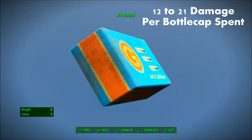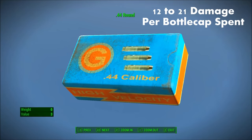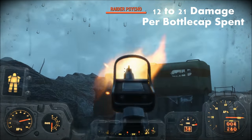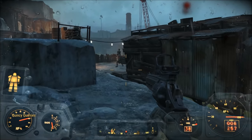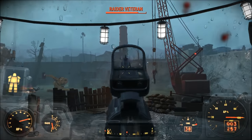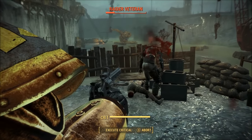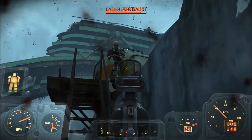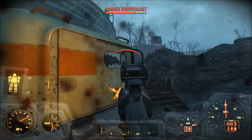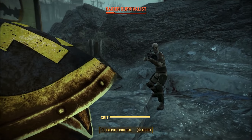Number 4: .44 caliber. Without a doubt, one of the best values for your hard-earned bottle caps is .44 caliber ammunition. The only downside is that .44 caliber ammo can only be used on the .44 caliber pistol, which has a relatively low magazine size, meaning every single shot must hit. At its lowest, you're dealing 48 base damage, and up to 84 damage per shot when fully upgraded. Provided .44 caliber ammo costs 4 bottle caps per bullet, you're getting anywhere from 12 to 21 damage per bottle cap spent. With the Gunslinger perk maxed out, you'll deal 168 damage per shot, putting you at 42 damage per bottle cap spent — the best ammo type to spend your money on if you're a pistol user.